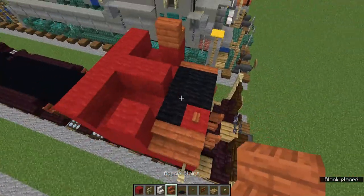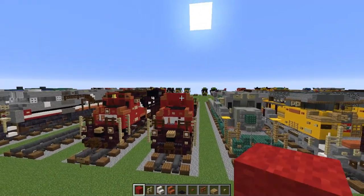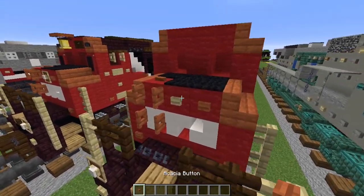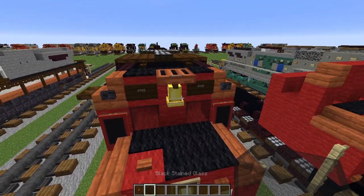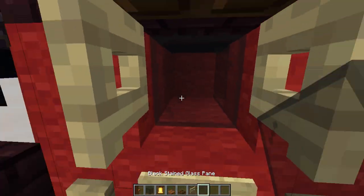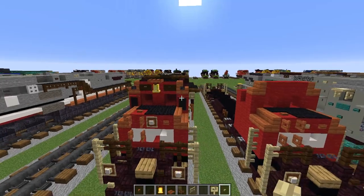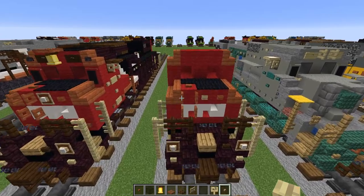Let's add acacia stairs on both sides with three red wool up here. We need more blocks. We need to grab the acacia button, black stained glass block, bell, acacia trapdoor, dark oak trapdoor, birch fence, black stained glass pane, birch sign, and birch button. There might be more we need but this is all we can currently fit.